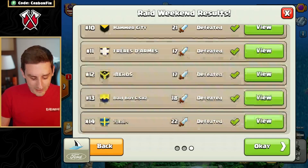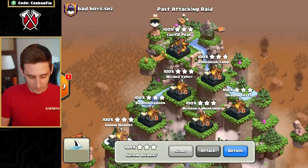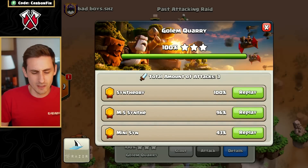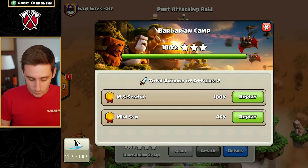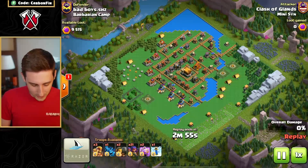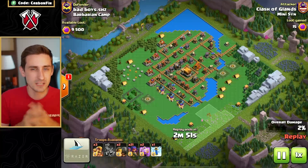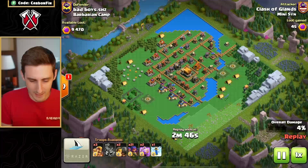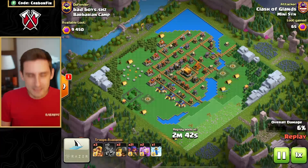If I go over here and take a look at some of the attacks, it's absolutely insane what he can do. He defeated this district in three attacks, but over here the barbarian camp in two attacks. So this is the mini Synthi — he attacks on multiple different accounts — but what he's doing is using an army of sneaky archers, super barbarians, and some battle rams as well. It looks like he's got some rages and lightning too.